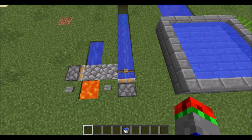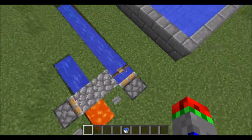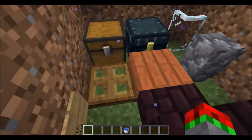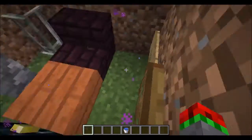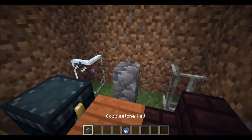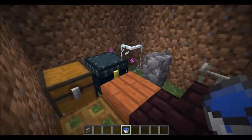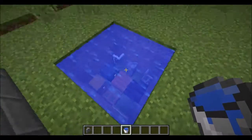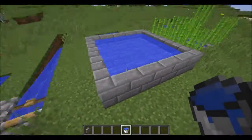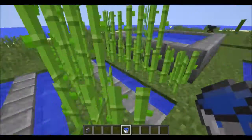Another big part of this update is the fact you can now put water source blocks inside semi-transparent objects such as fences, stairs, slabs, chests, ender chests, trapdoors, signs, iron bars, cobblestone walls, and glass panes. You can place the water source block inside all these blocks, and yeah, that's pretty cool. You can make little half-slab ponds, or you can have sugarcane farms which you can walk between instead of using lily pads.